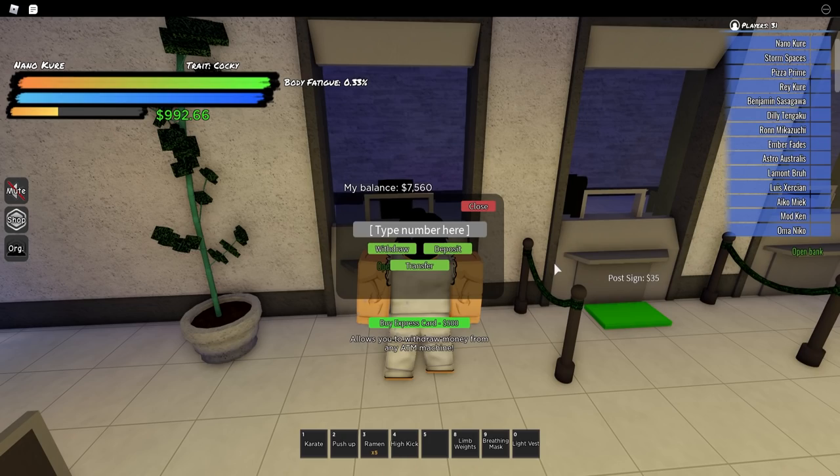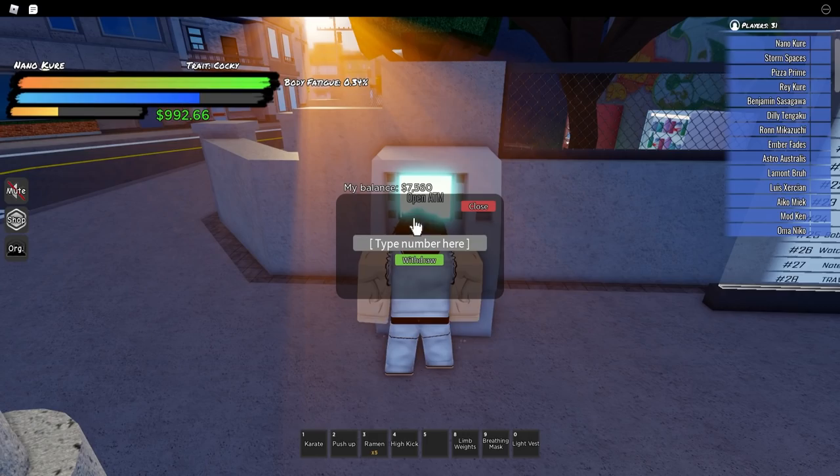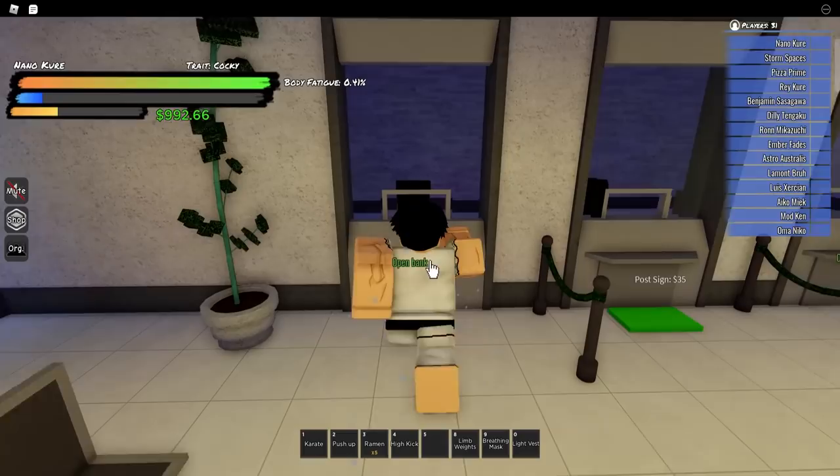The express card — you don't really have to buy it. Express cards are just used to transfer money out of an ATM. Here's an ATM right here; you can type in the number and withdraw. There are ATMs around the map and you can withdraw money that way, but any time I need money from my bank, I just go to the actual bank and withdraw. So, $100 withdraw — something like that.